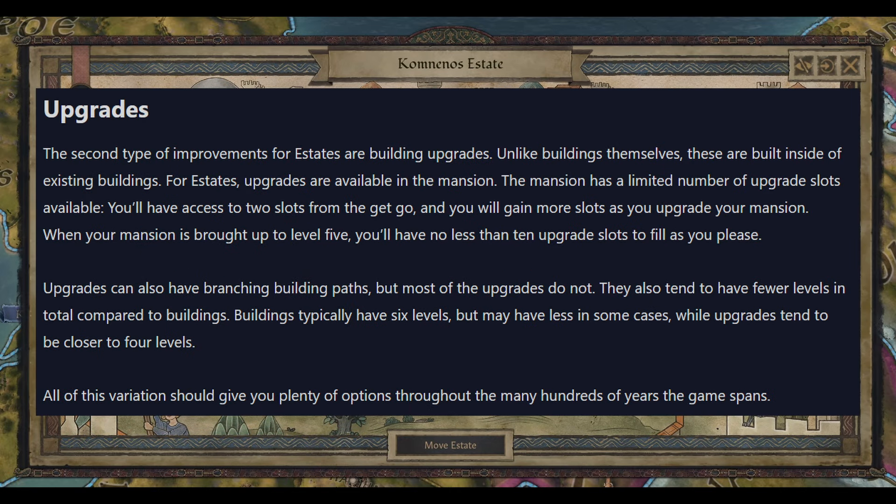The second type of improvement you can do is upgrades. This is slightly different to the upgrade system in the normal game — this is where you upgrade your mansion with specific additional buildings inside that main building, kind of like expanding your mansion with small upgrades. The mansion has a limited number of upgrade slots: two from the get-go, and more as you upgrade the mansion. Upgrades can also have branching building paths but most won't, and they tend to have fewer levels — buildings typically have six levels while upgrades tend to be closer to four. All this variation should give you plenty of options throughout the many hundreds of years the game spans.